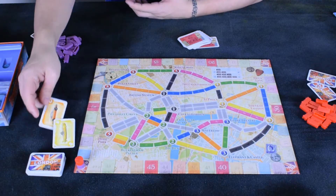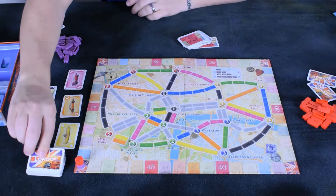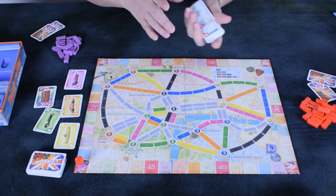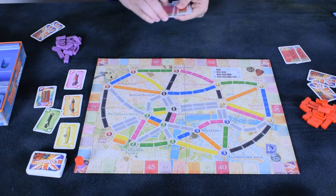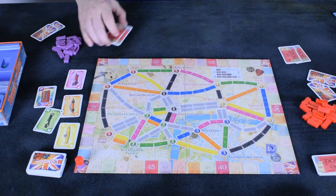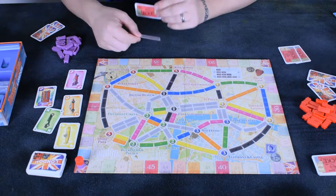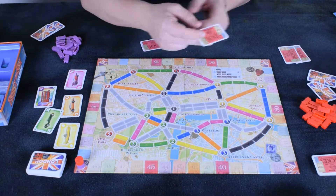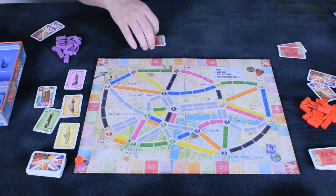Then you shuffle up the destination tickets and give each player two. Each player must keep at least one of the tickets. You look at them and decide — if you think you can complete a route you keep it; if not, it goes to the bottom of the deck. You don't show your opponents.